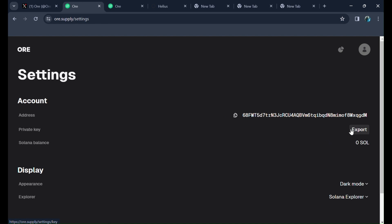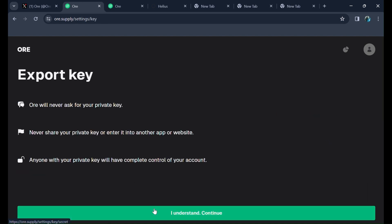First of all, click on Export, then understand and copy these keys and paste them somewhere safe. This is very important — keep your private key in a safe place.